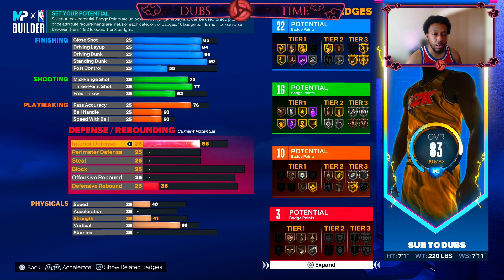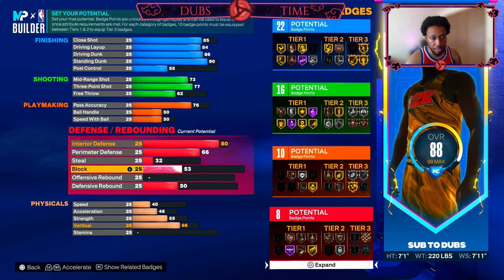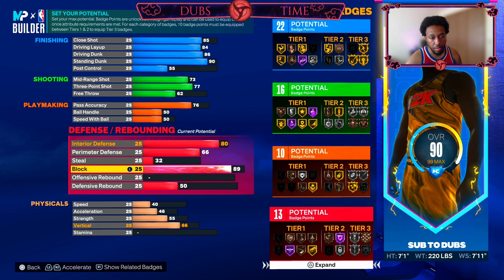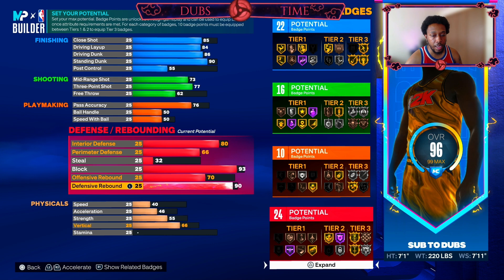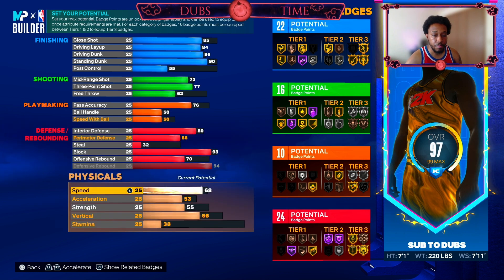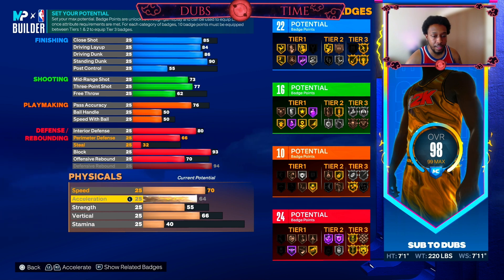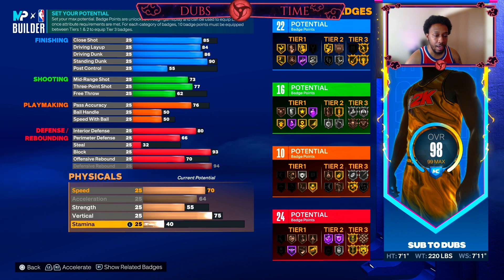Interior defense is going to be an 80, perimeter defense is going to be a 66, then you're going to leave steal alone. Block is going to be a 93, offensive board is going to be a 70, defensive board is going to be a 94. Your speed is going to be a 70, acceleration is going to be maxed out at 64, strength is going to stay at 55, vert you're going to take up to a 75, and stamina you're going to bring all the way up to a 95.